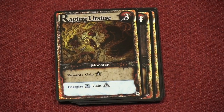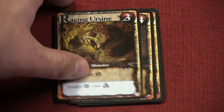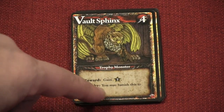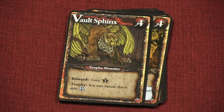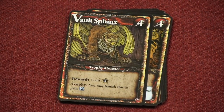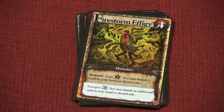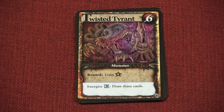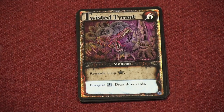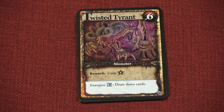There are also monsters that energize. When you kill them, you get a victory point, but then you can energize for 2 to take 2 money. Or here you can banish this monster as a trophy monster — when you capture a trophy monster, you put it in front of you and can use it later for its trophy effect. And here you can energize for 1 to banish an extra card. So there are lots of different monsters, but let's look at the Twisted Tyrant: 6 points, and if you energize for 3, you draw 3 more cards.